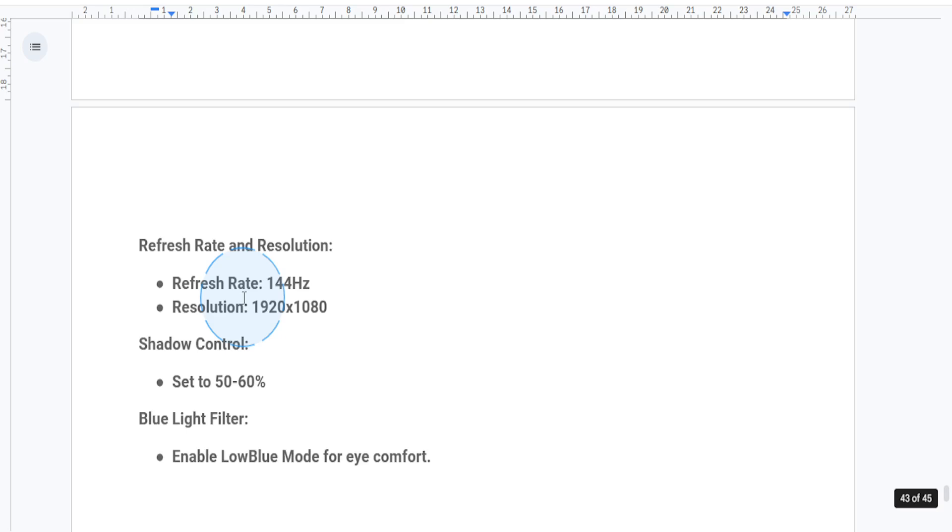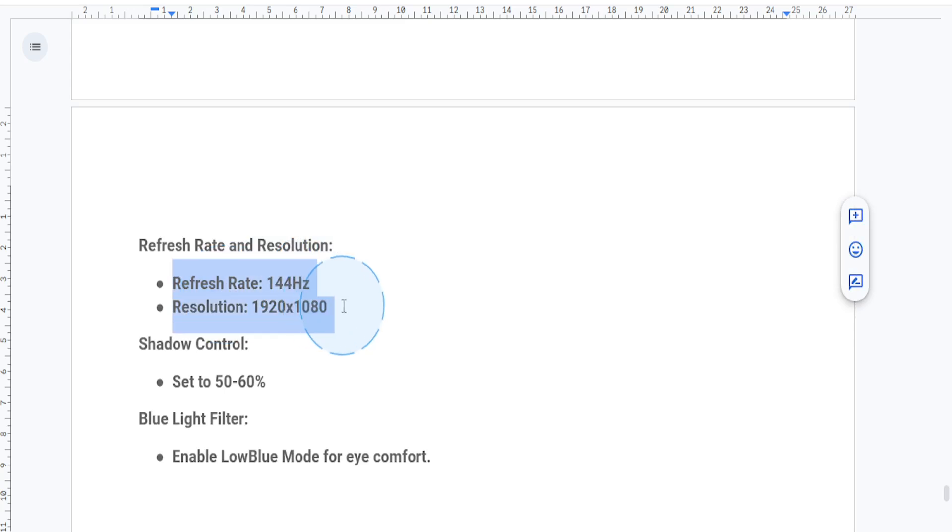To make sure your monitor is running at its full potential, set the refresh rate to 144Hz in your PC's display settings. Pair it with a resolution of 1920 by 1080p for sharp visuals and smooth gameplay.